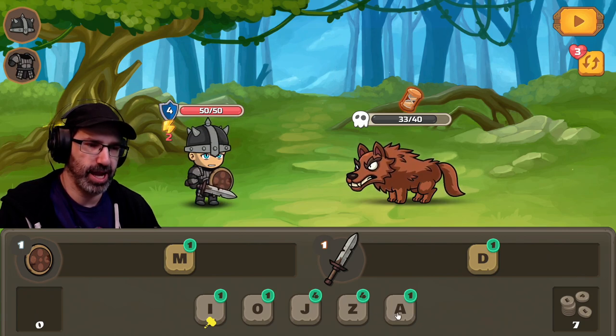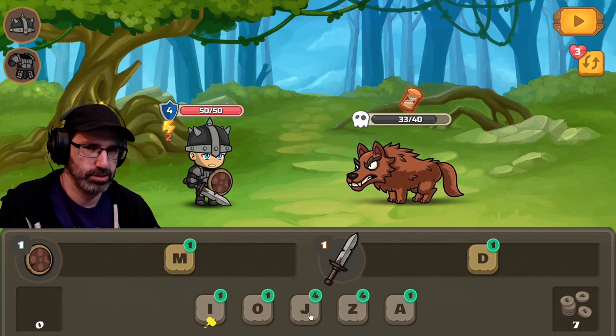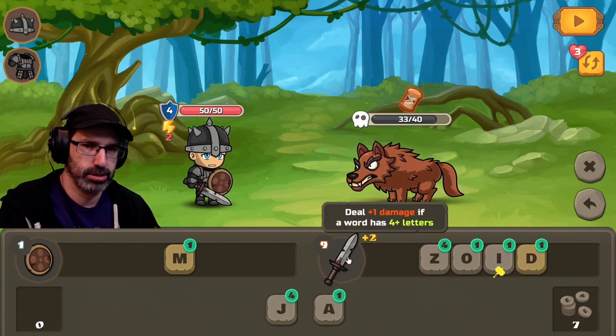What I need to do this round is just attack as much as I can. Remember, we can add to the beginning of words too. You looked on Google, not Steam. ZOID — that's definitely a word... it's not a word. ZOD. Kneel before Zod. It's a solo game dev? Oh, nice.